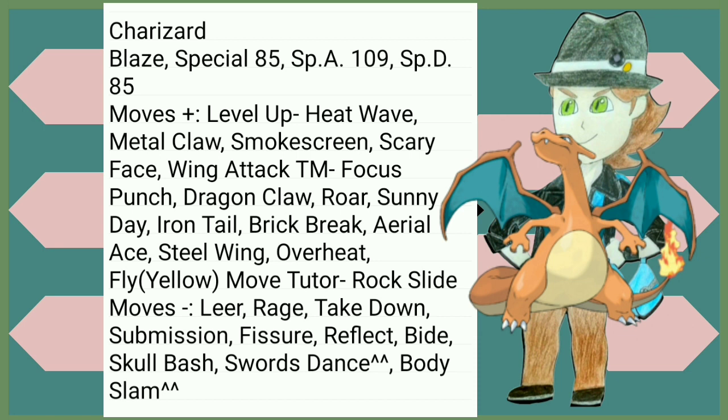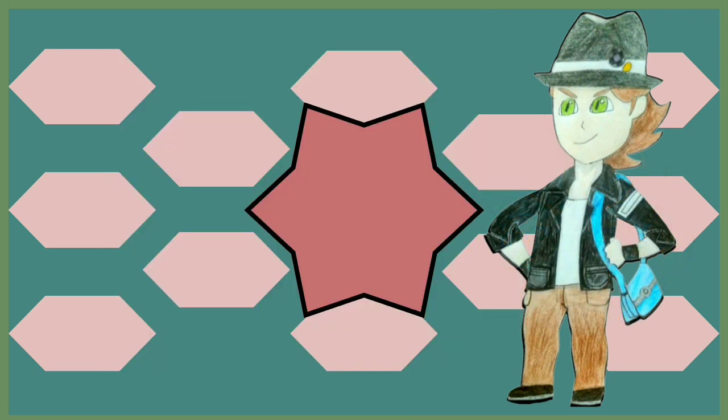Charizard manages to get a buffed special attack, which is very good for it, in addition to a very expanded movepool with Steel type, actual Flying type STAB, Rock Break — just whatever Charizard could want. Blastoise on the other hand doesn't really have much going on. Buff to its Special Defense, always welcome. Bite is now a Dark type move, which is Special in Gen 3, so that makes it better.